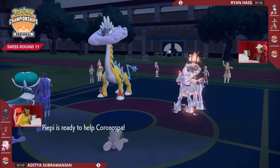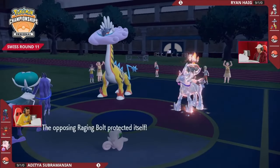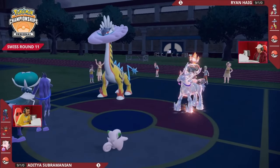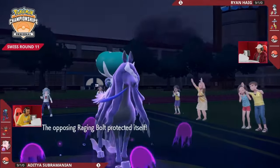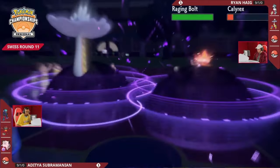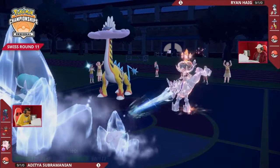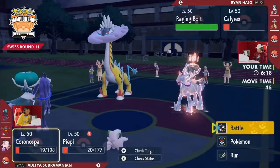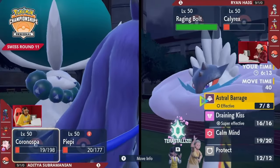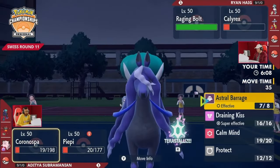Calm Mind-boosted, Helping Hand-boosted Calyrex Shadow Rider — a massive amount of damage it can output if Ryan allows it. No Protect from the Ice Rider, so Raging Bolt doesn't take any damage. Here is the Astral Barrage into Calyrex on the other side — not enough for a one-hit KO, brings it into the red. Now the Glacial Lance in response — Clefairy at half HP, Friend Guard is so strong, keeps both of them around. Raging Bolt would have been taking so much damage — Protect was the right play to make sure it actually survives.